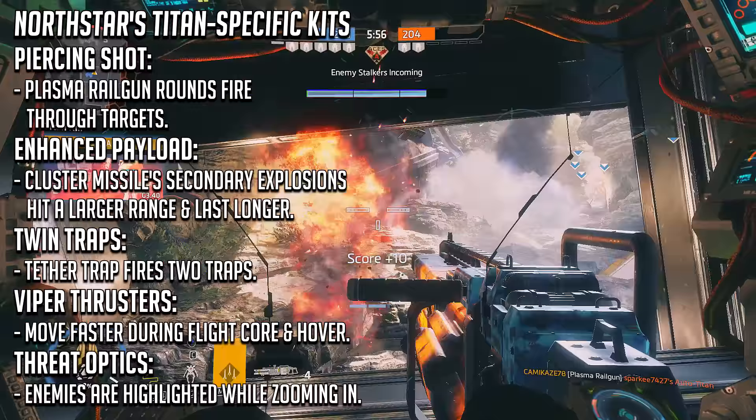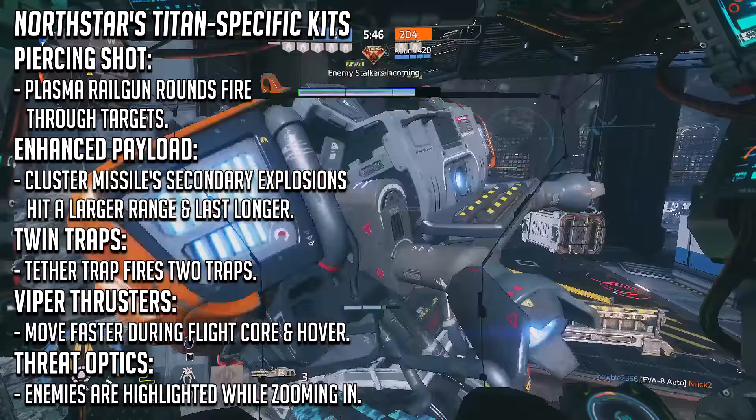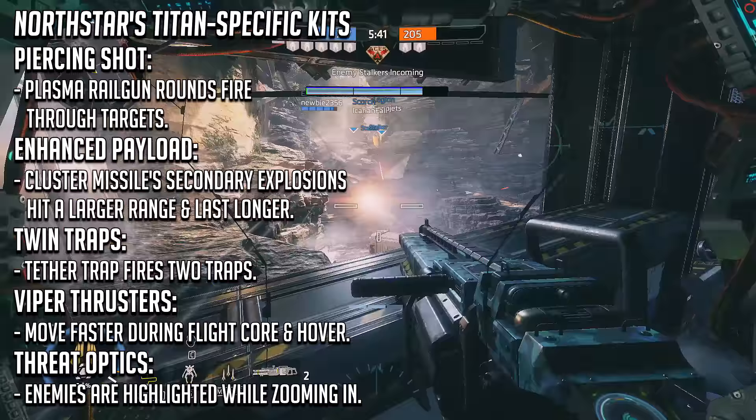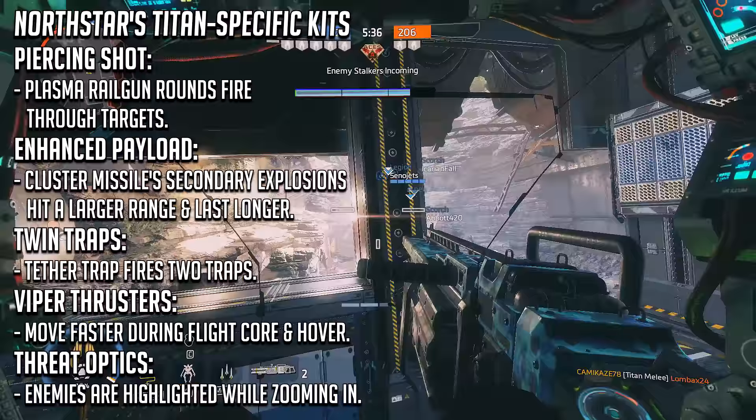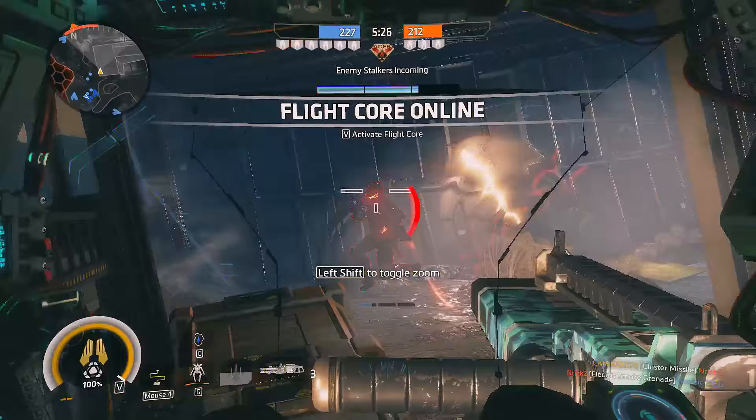With that in mind, I found a lot of use out of Enhanced Payload and Viper Thrusters. Enhanced Payload gives the Cluster Missile's secondary explosions more range and makes them last a longer period of time, which can be downright devastating to enemy pilots and Titans when placed right — and the improvement is very noticeable over the standard issue missile. Meanwhile, Viper Thrusters are great if you need a bit more manoeuvrability while hovering, since while in hover mode by default you are very much a sitting target, so the added manoeuvrability is much appreciated and very helpful.